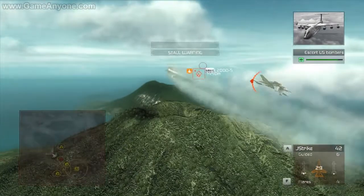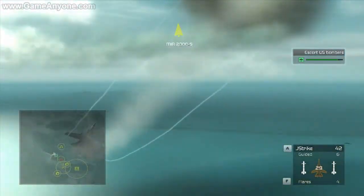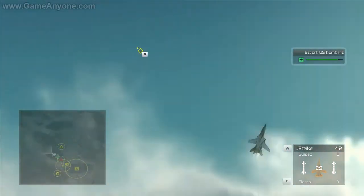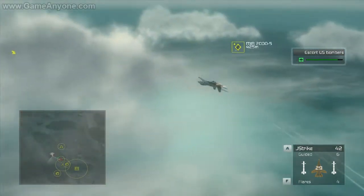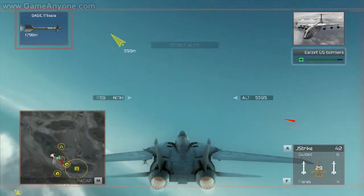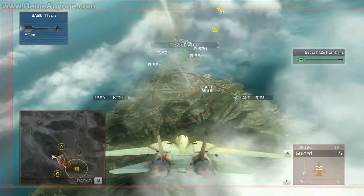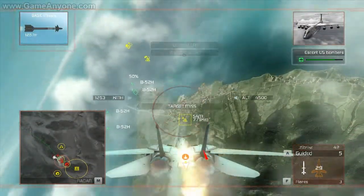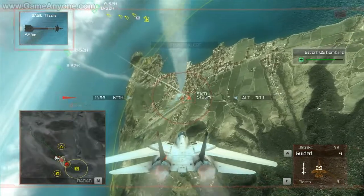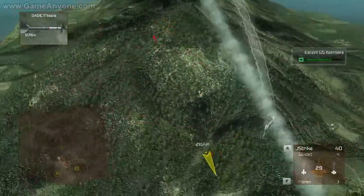This is Gargoyle lead. My group is being targeted by SAM launchers and enemy interceptors. Copy that. Hawkslein is moving to engage. Check six. Missile approaching — evade. This is Gargoyle lead. We're taking damage from enemy fire, but we're still holding on. You've got enemy interceptors heading your way. We're taking fire from enemy SAM batteries. We're being targeted by enemy ships. Fox two confirmed. That's a miss.